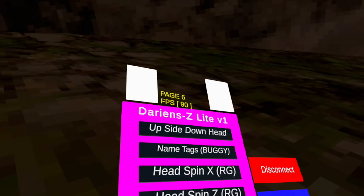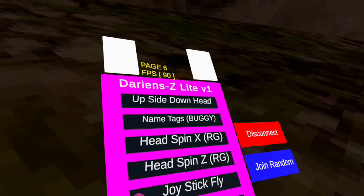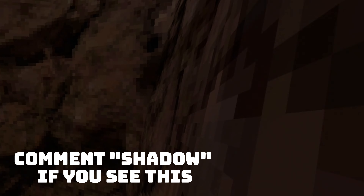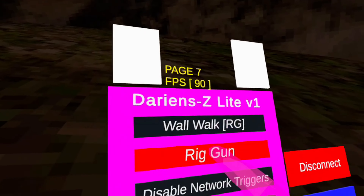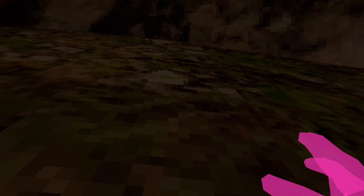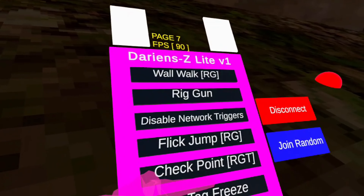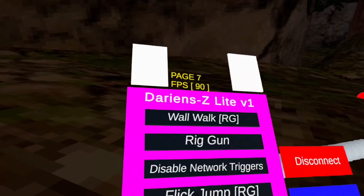There's also long jump, upside down head, name tags, head spin which will just take broken long arms, wall walk — you hold down this trigger I think, and it does work, that's pretty cool — rig gun doesn't work, disable network triggers, flick jump, and snowball spammer which does work.